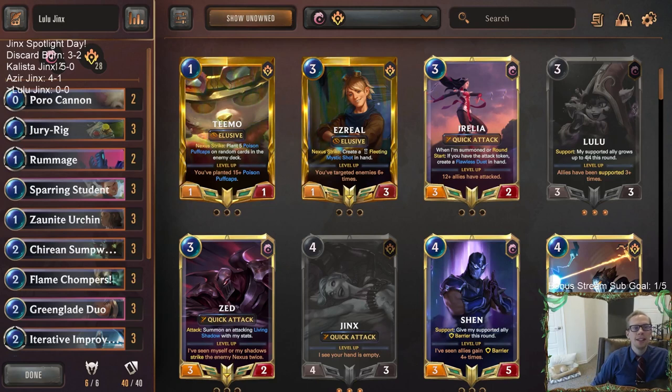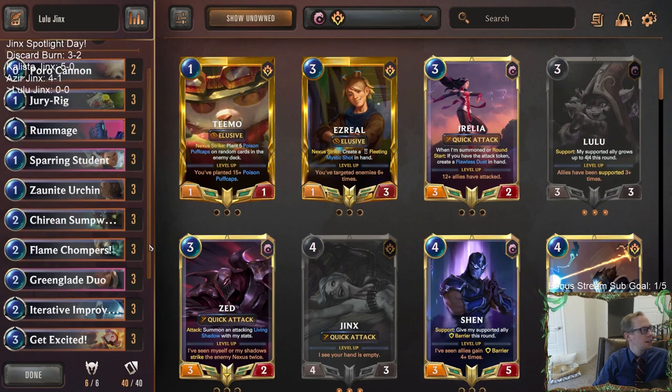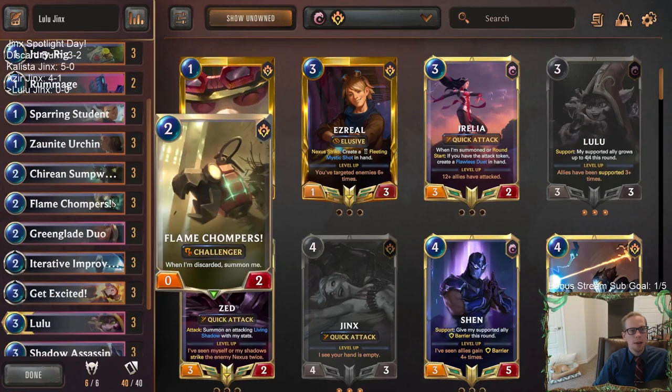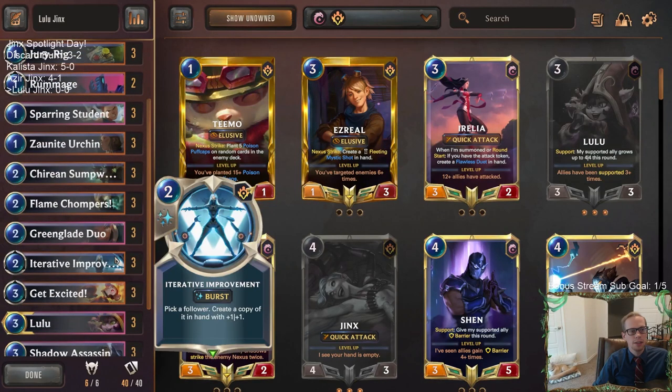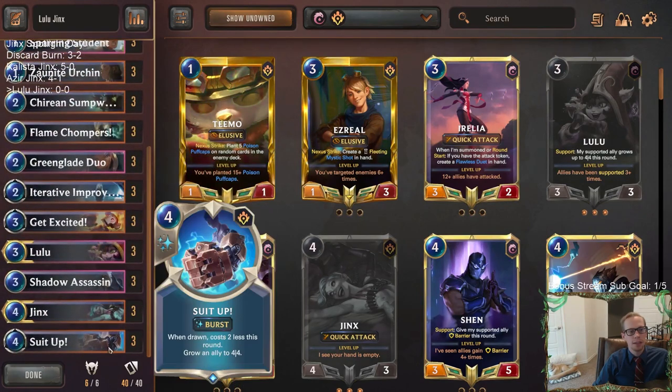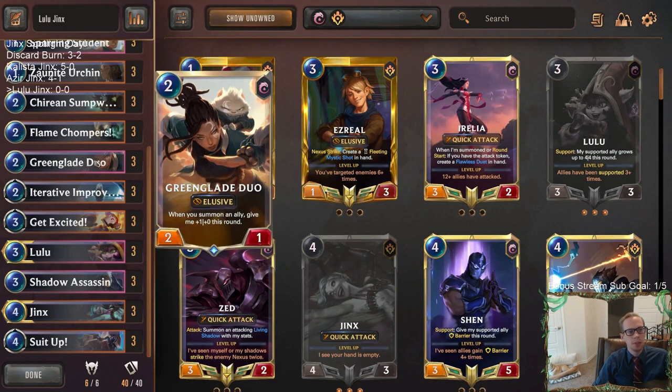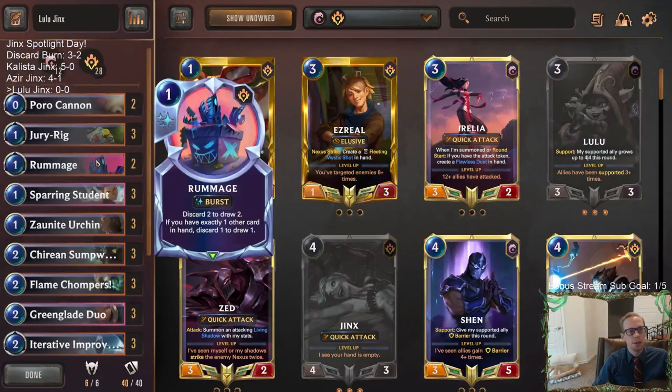Welcome everybody in Twitch chat and on YouTube for some Lulu Jinx. This is going to be our last Jinx deck of the day - so far so good, all of our Jinx decks have looked very solid. This one is going to have the same PNZ cards as our last one, the Azir Jinx - we still have our discard package with Sump Worker and Iterative Improvement. We're also playing Suit Up, which is going to be great with Flame Chompers and smaller elusives.